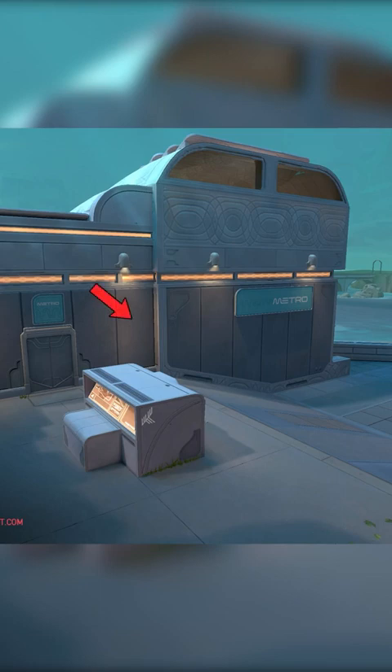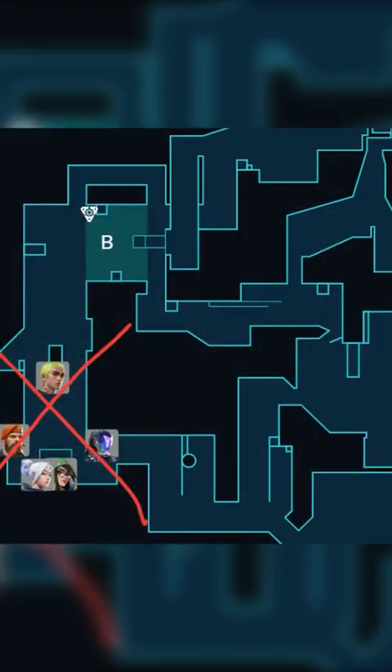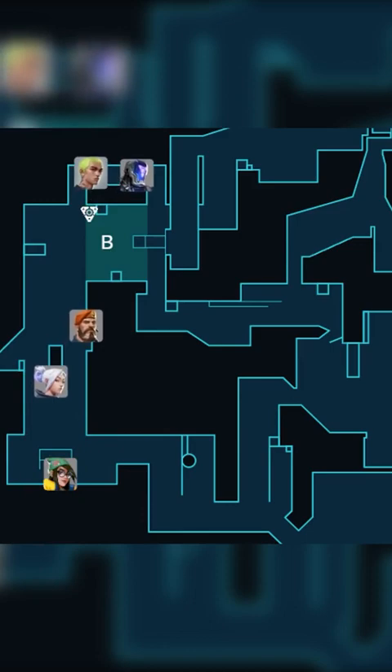Additionally, the back wall has been moved, eliminating a crucial post-plant position. Previously, attackers could hide behind the wall, making it challenging for defenders to retake the site. With this change, defenders can now effectively clear B long and execute retakes. These changes encourage attackers to play closer on site during post-plant, since there are fewer positions on ramp.